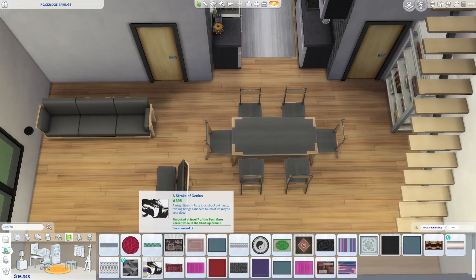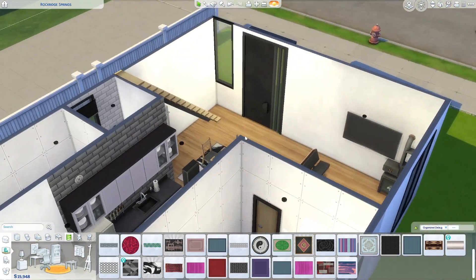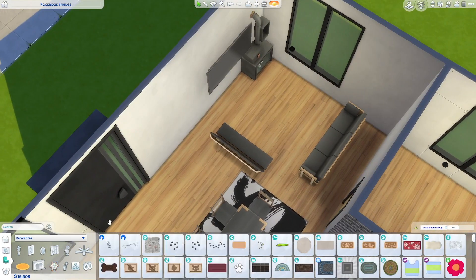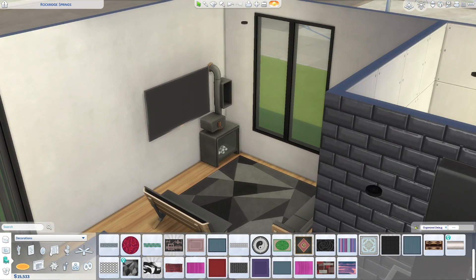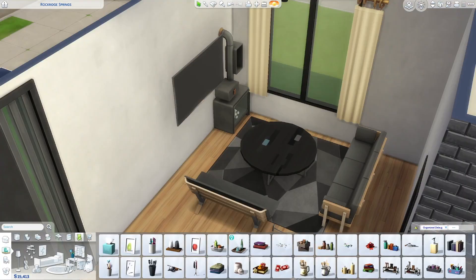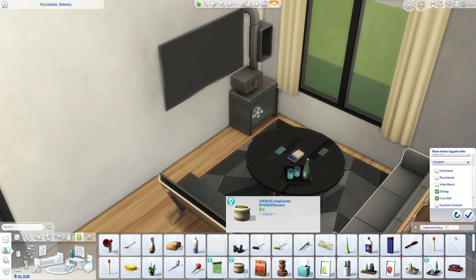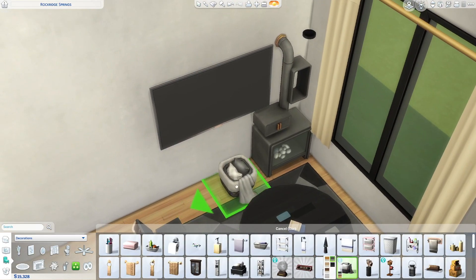This sim is kind of crafty and resourceful. I could have given them a woodworking table too, but I imagine they were more into hosting than manufacturing everything they use. I didn't give them fabricated rugs or anything like that. Maybe they're even a freelance crafter — I know you can sell yourself on Plopsy, but I can't remember if you can be a freelance crafter.